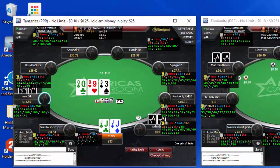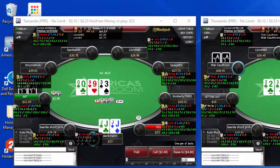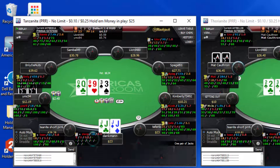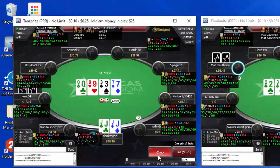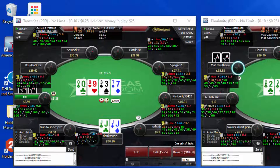I'm going to raise with one call on the button. A queen-high flop isn't very good for me with the jacks, but the ultra-aggressive player bets into me. I'm going to make this call with second pair, and at that point I'm pot-committed — I'm going to call him down no matter what he has.